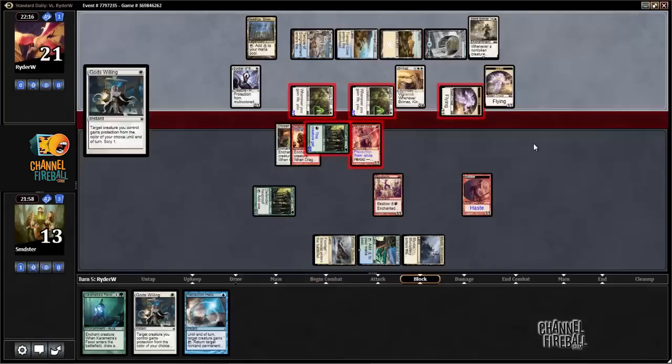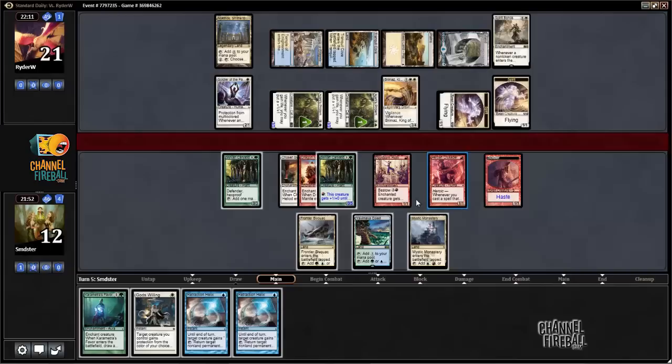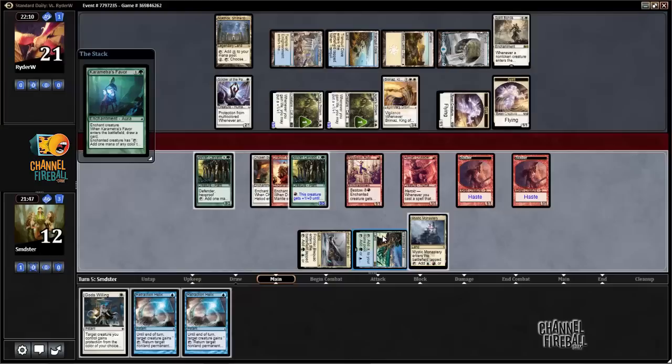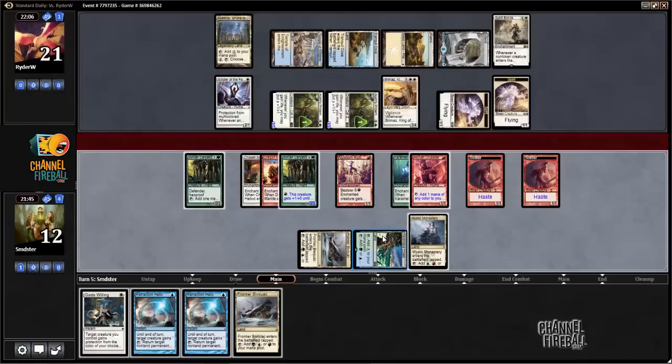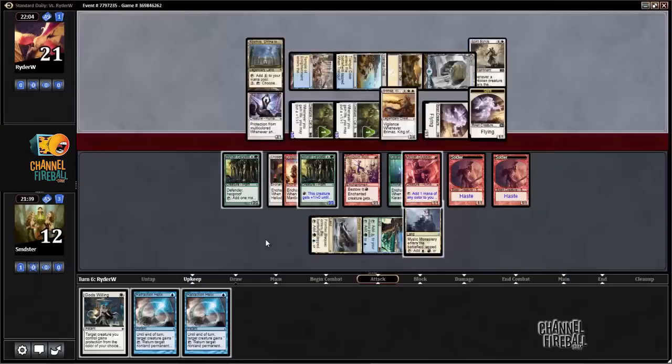It's not great — I think we'll bottom it. We can use it to cantrip, but we could also just put it on the bottom and draw a different card instead. Well, the different card we drew is a Retraction Helix anyway. All right, let's go ahead and Karametra's Favor up. Play that — I guess we'll just pass.